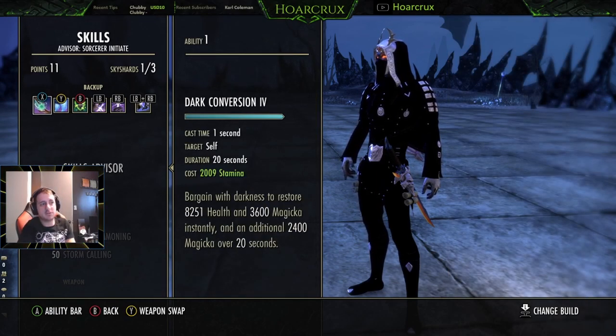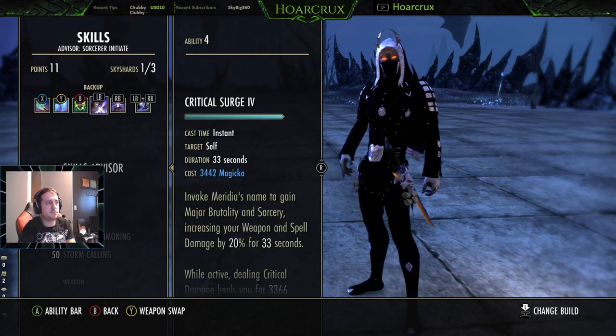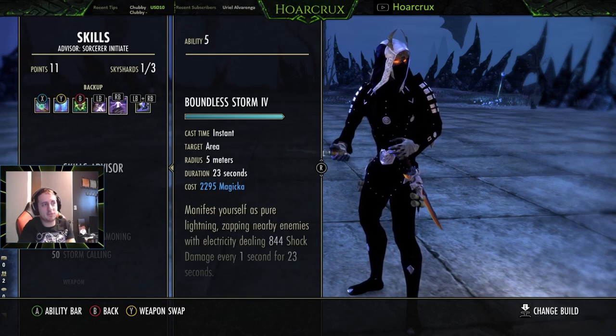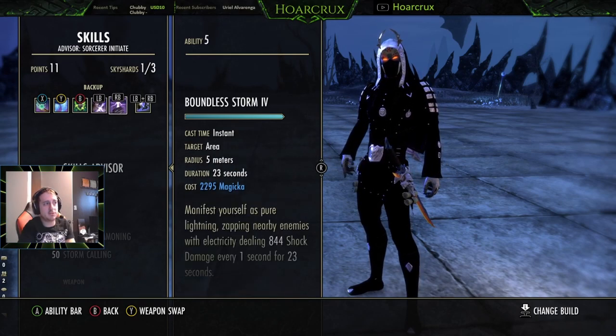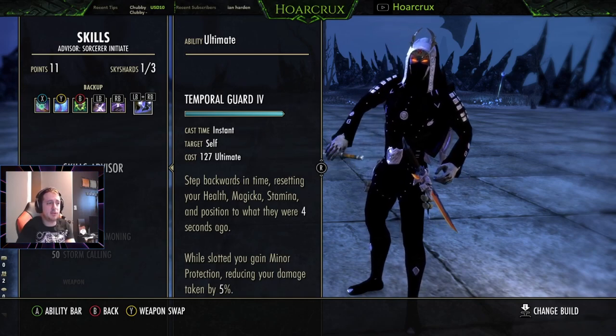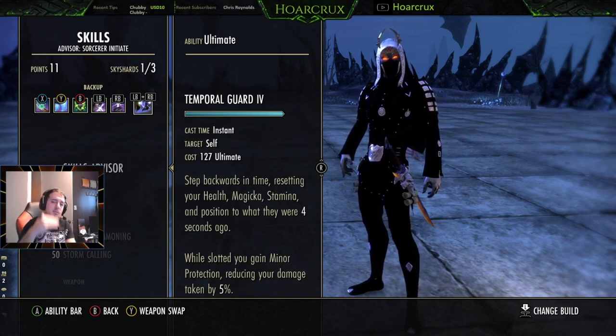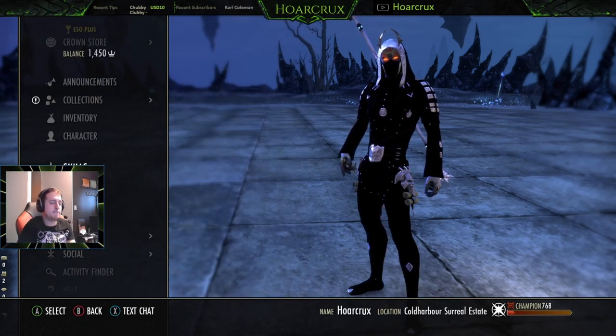Back bar: running Dark Conversion like I mentioned earlier, Hardened Ward and Dampen Magic, Critical Surge and Balance — those two pair very well together. And last but not least, Temporal Guard — gives you minor protection on the back bar. It used to be 8%, now only 5%, but still really good. Plus it helps with repositioning for outplay potential when you're jumping off cliffs and such.